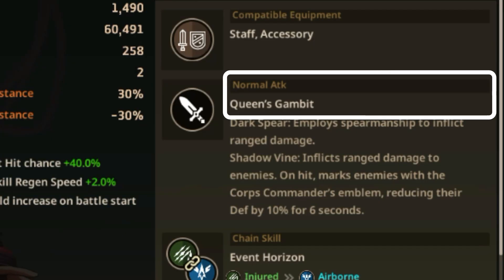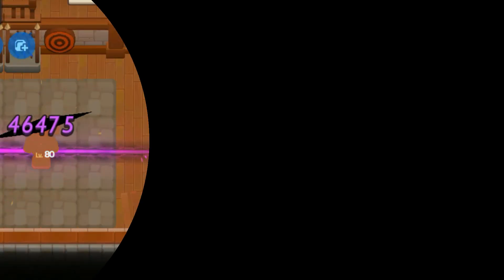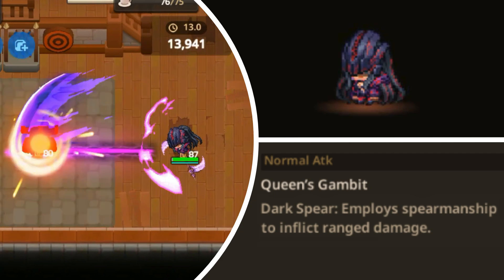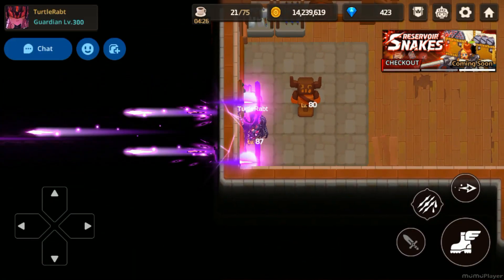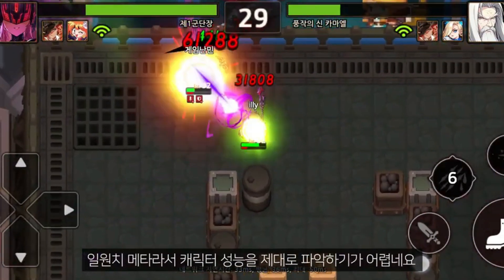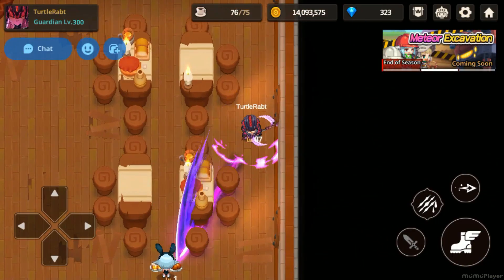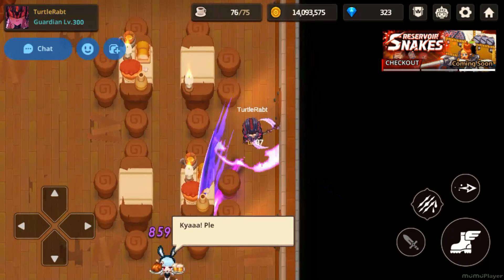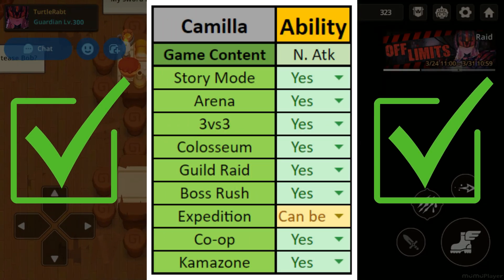Her normal attack is called Queen's Gambit, separated into a normal attack and a character skill called Darkspear, which employs spearmanship to inflict range damage. Her regular attack consists of 2 wave attacks, 9 rapid projectiles, and a big shot at the end. This regular attack is incredibly aggressive and boasts an impressively fast attack speed. The great thing is that it can penetrate walls and obstacles, so you can use it in all game content with confidence.